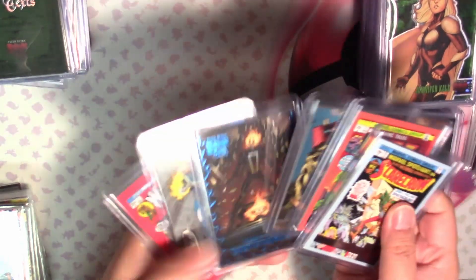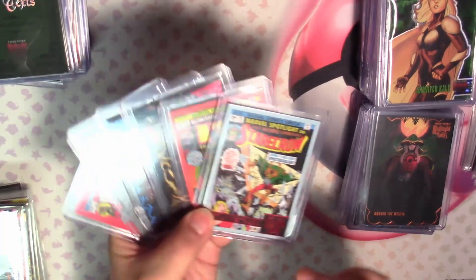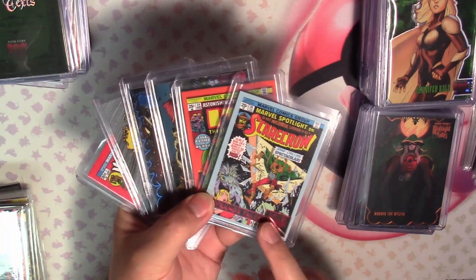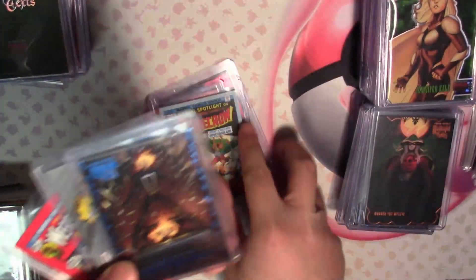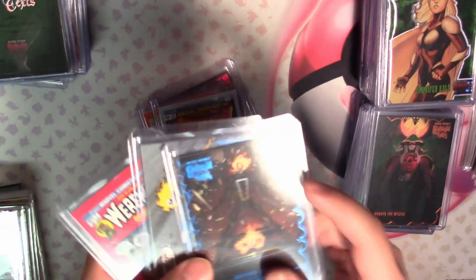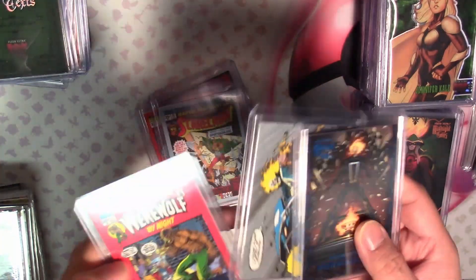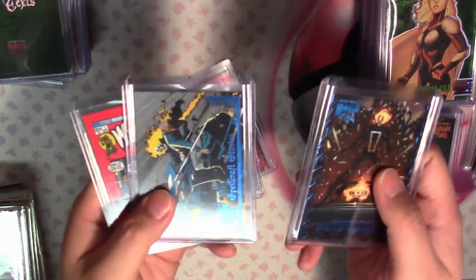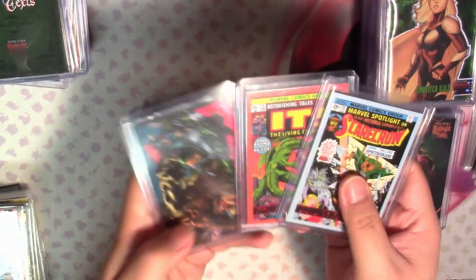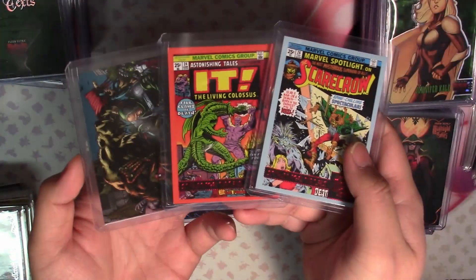From the base set we have insert parallels - I have three blues and three reds. Now the reds are different from the base: the reds in the base are autographs, while for the inserts it's just red parallels. We've got a blue Spirit of Vengeance - Robbie Reyes - and then we have a Spellcraft Stories with Danny Ketch because of the bike. And then we also have Strange Tales in blue. In the reds, we have two Strange Tales and one Spellcraft Stories.